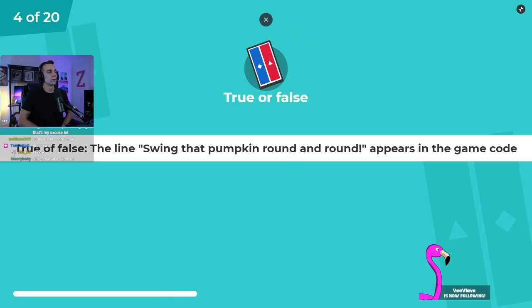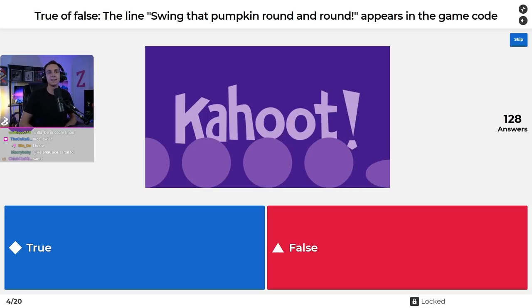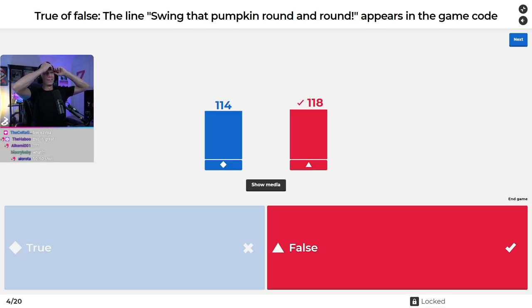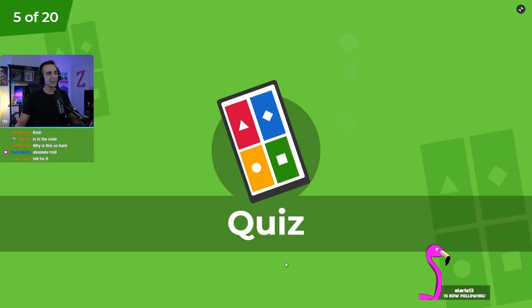Question four, true or false: the line 'swing that pumpkin round and round' appears in the game code. I literally just made that up today while I was sitting at work — I tricked half of you guys! Swing that pumpkin round and round? Why would that be in the game code? Absolutely cruel. Louis's Shorts recognized I was trolling, as did Susie, Toxin, Momito, and Non-Universal in our top five.